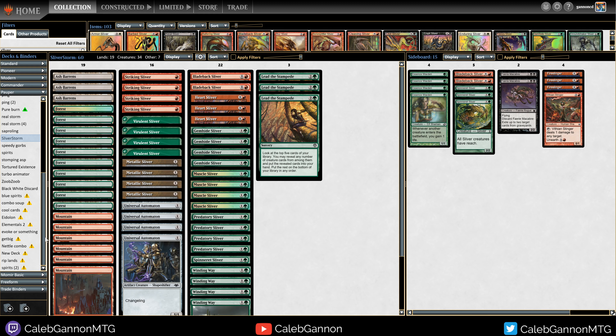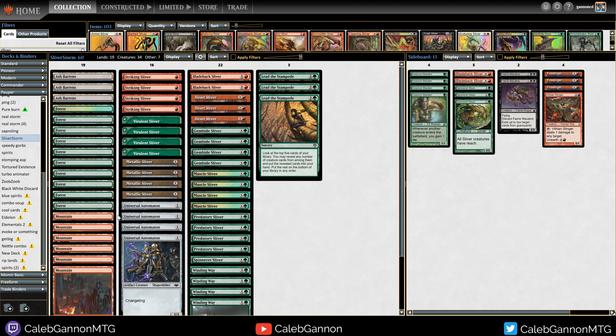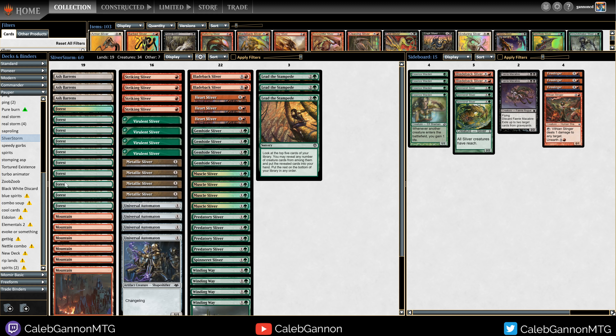That's the main deck. The mana seems fine — we've got 13 green and 9 red. Maybe the mana needs a little work, but we really want all our lands untapped and we have Gemhide Sliver for mana fixing. We really want to play a turn one creature, so that could be something to look at for the next build.